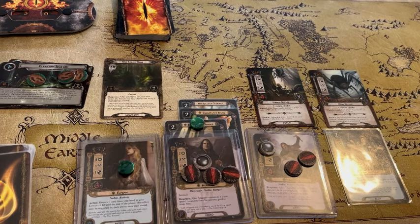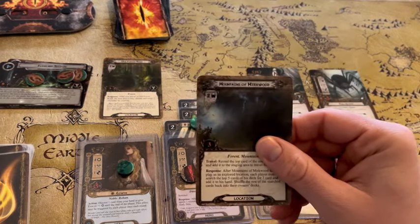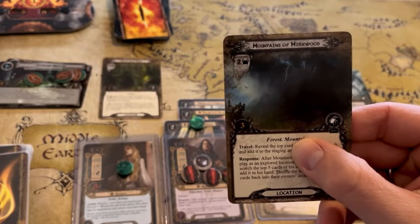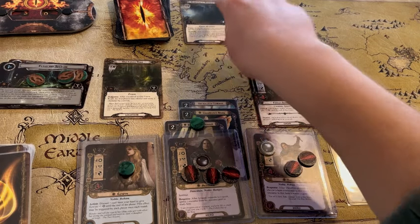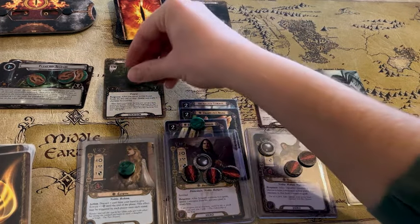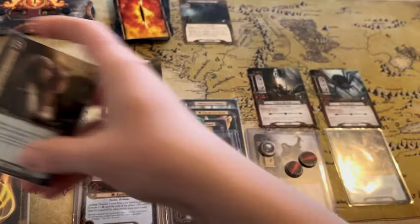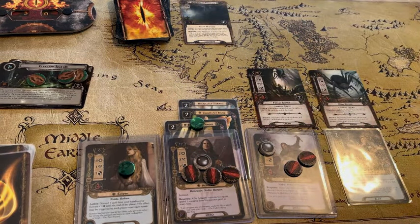We're just going to exhaust Eowyn for four willpower and leave everybody else ready to take on those spiders. The next thing is to reveal one encounter card — this is the Mountains of Mirkwood. There is no 'when revealed' effect, so it's just adding two threat to the staging area. We went with four points from Eowyn going against two, giving us a positive two progress. Using Eowyn's ability, I can discard a card from my hand to give her extra willpower. I'm going to discard one of these Galadrim's Greetings to get one more progress and discard that location out of the game.